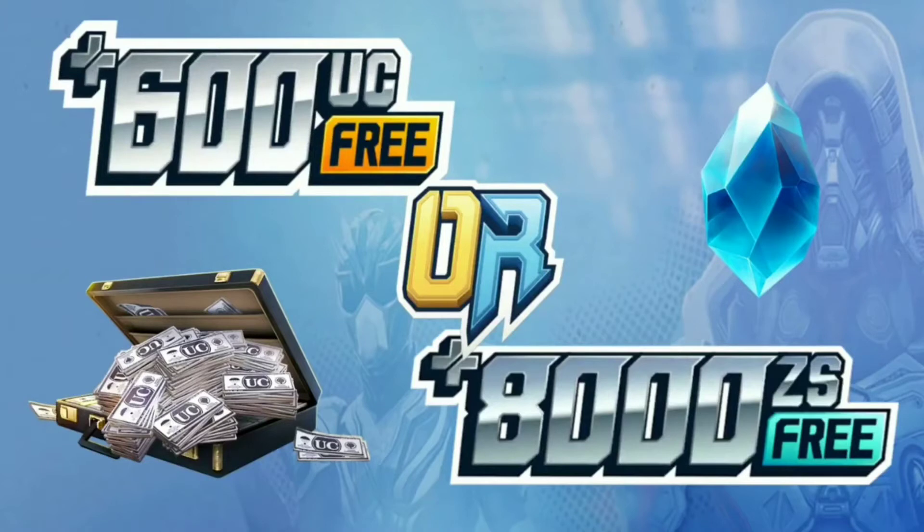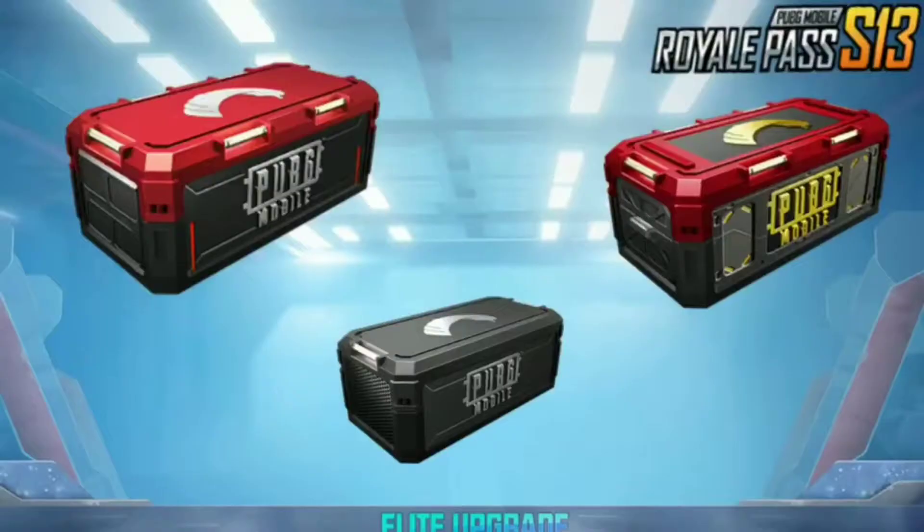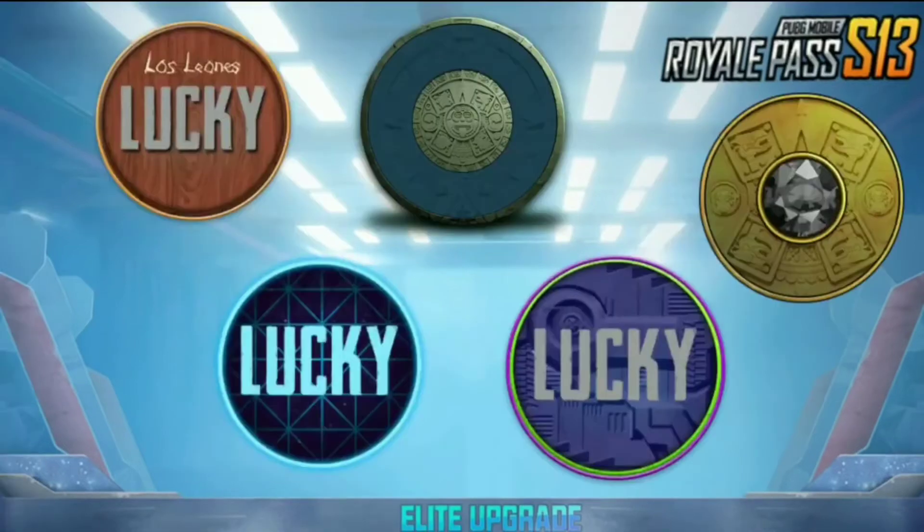This is a diamond currency — like we have to take the Royal Pass at 600 UC and we have 800 diamonds that we can get from it. Let's see — this is RP crates, I think, and people want to know how many spins are in Season 13.